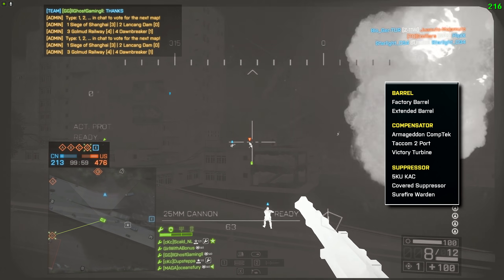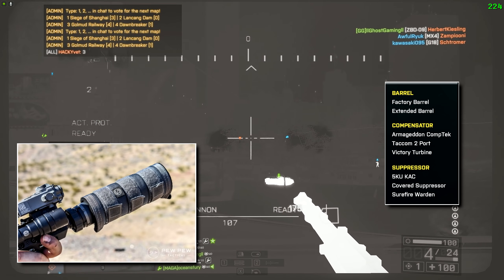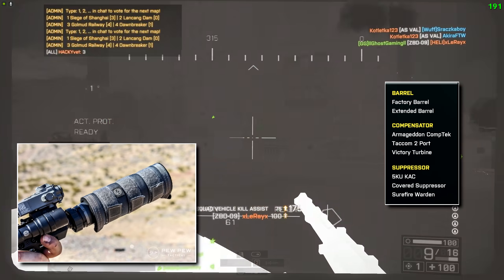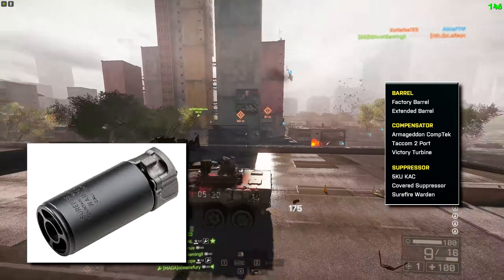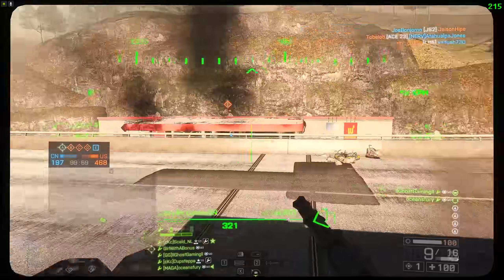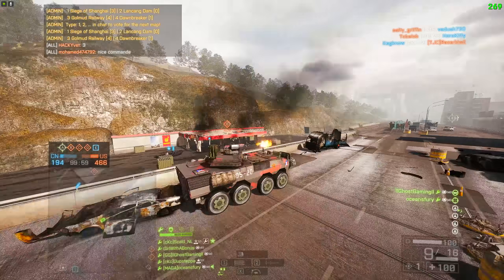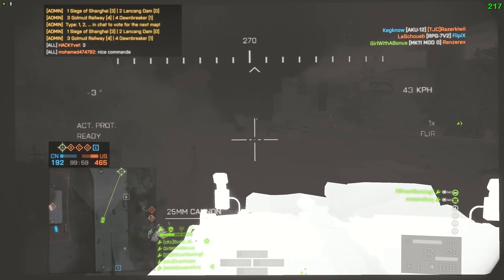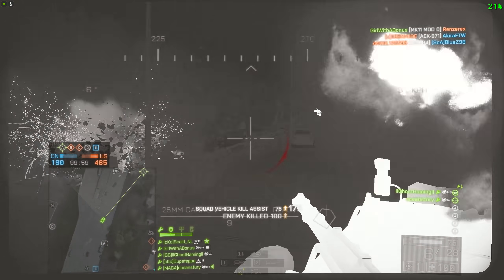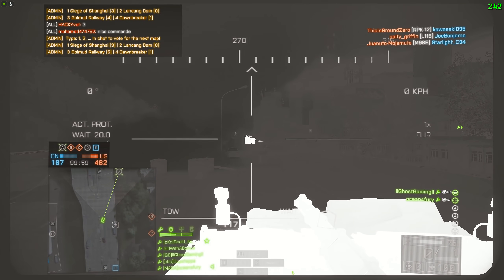We also have suppressors — three of them: the 5K UKAC, a covered suppressor which is most likely just an aesthetic choice, and the Surefire Warden. A lot of people have been asking if you can have a heavy barrel or extended barrel and a suppressor equipped at the same time. Since both categories seem to come from the left side of the plus, I would say you can only pick one — that's always been the way in Battlefield games — but of course I could be wrong.